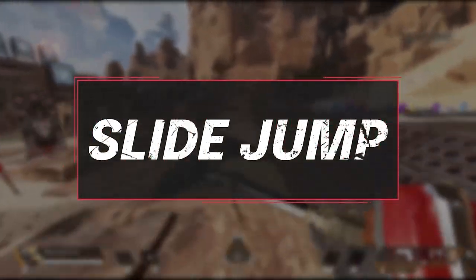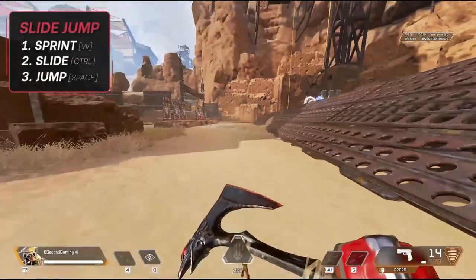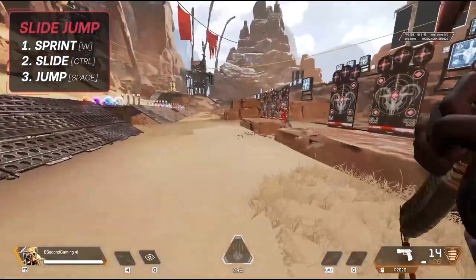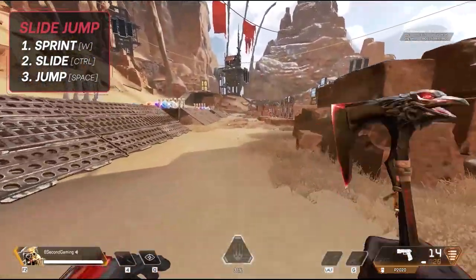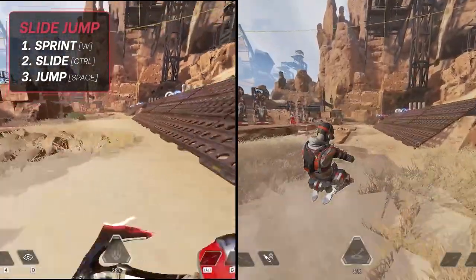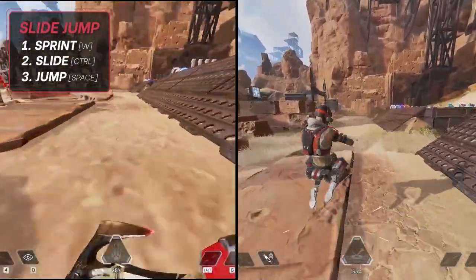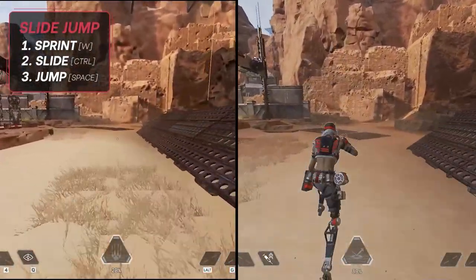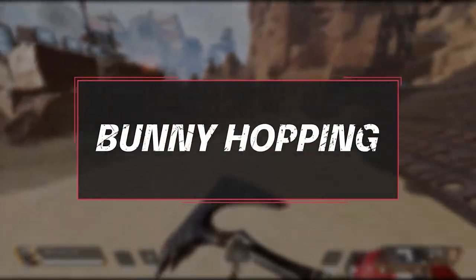Our first movement technique is the basic slide jump. This is the foundation for a lot of other movement and helps you get around the map faster while being a harder target to shoot. To do a slide jump, start running, slide to get a boost in speed, and before you start to lose momentum on the slide, jump and go back to running again.